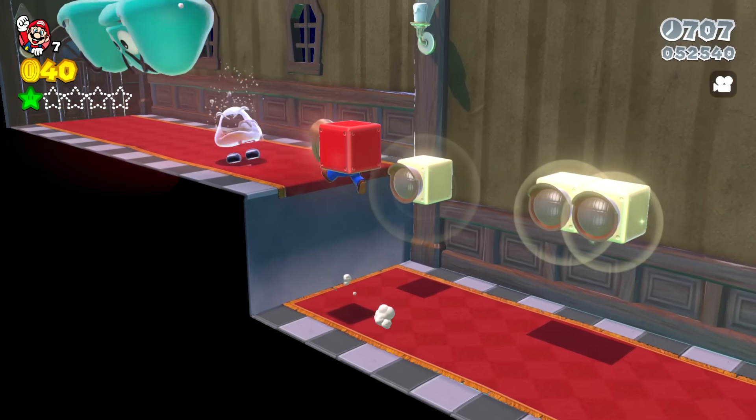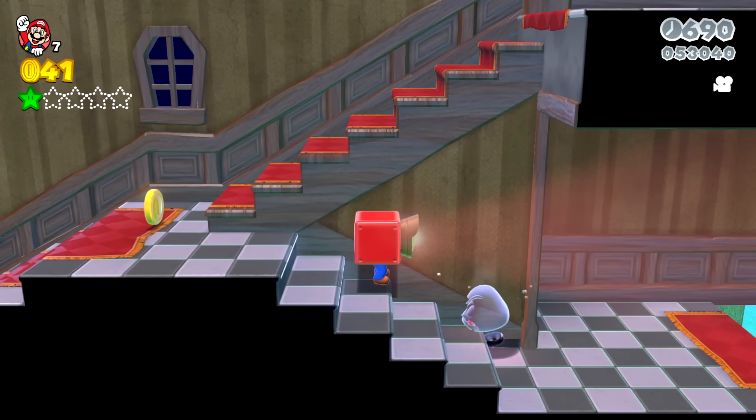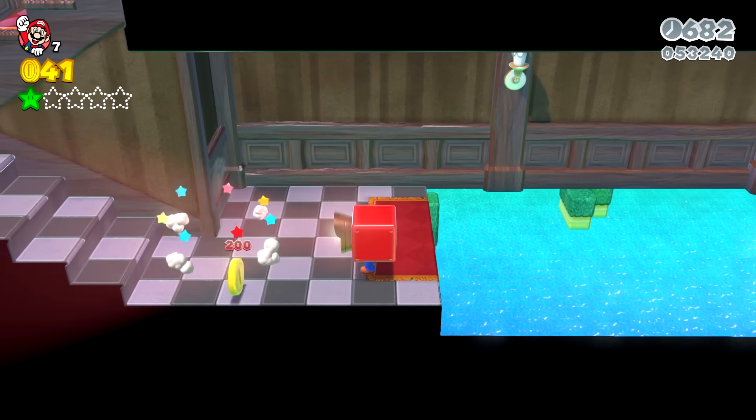The blue Goombas have also floated up here into the mansion. These ghost Goombas are just like boos, so we can use the lightbox to defeat them. Mario continues through the mansion, using the lightbox to defeat the ghost boos, and after defeating them all a new warp box spawns upstairs.